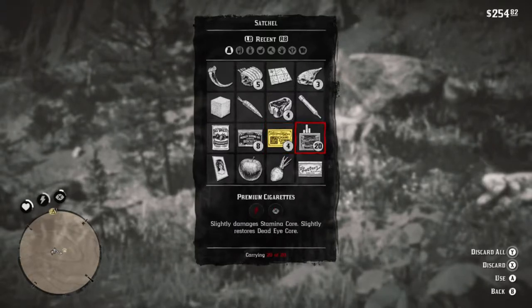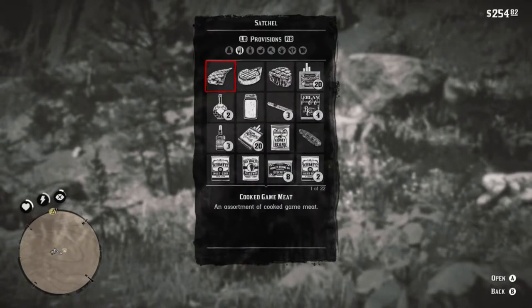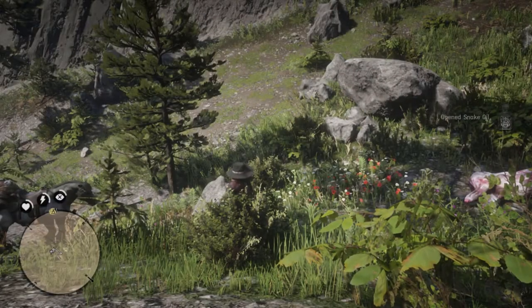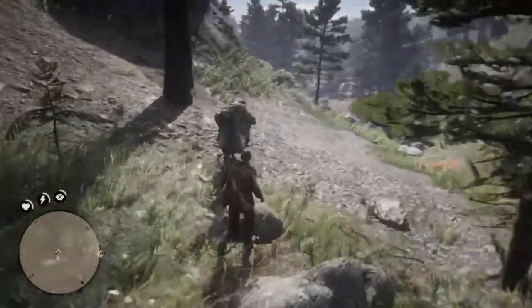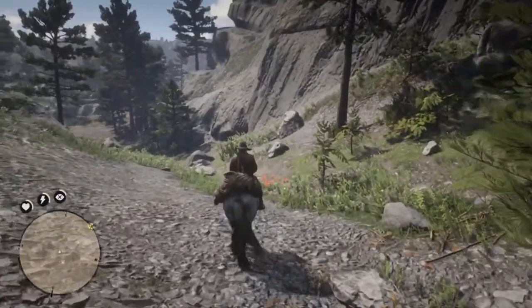What do cigarettes do? Slightly damages stamina core, slightly restores dead eye core. You have 20 — oh, you have a whole pack. Yeah, I do. I need something. What is this apple? You're under recent items, not like specifics. Yeah, that's true. This fully restores health. Horse medicines. If you go left one, you have a half bottle of fully restores dead eye. Oh there you go — it's half so it won't. There you go. All right. Now let's see if I can get any more from this animal. I cannot. Why did it say to do that then? I don't know. Okay, well you know what, it's fine. We needed a little bit of space anyway. We did succeed. And on the next episode, we'll get back to camp and we'll keep it moving.